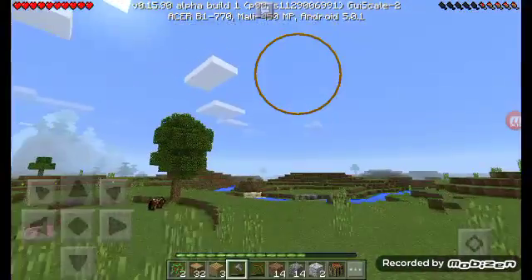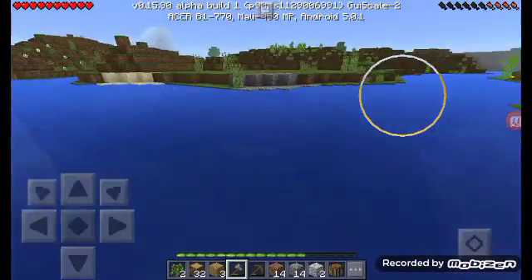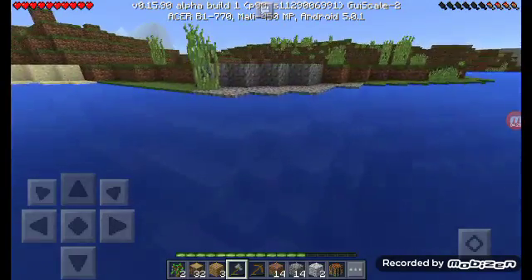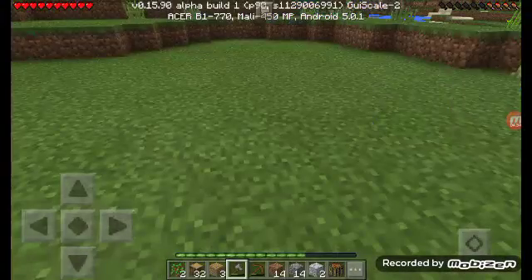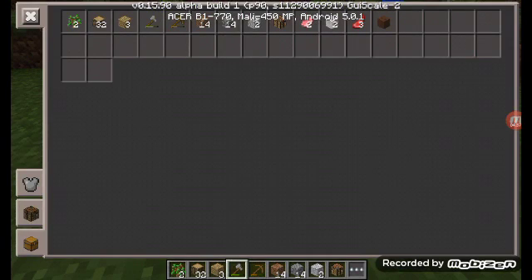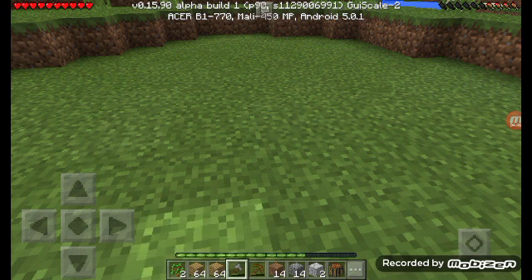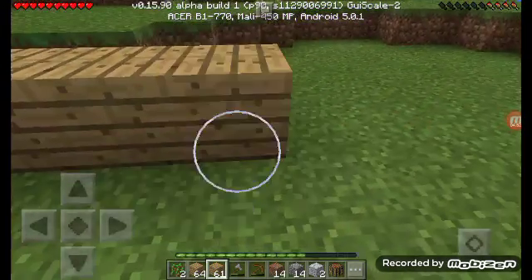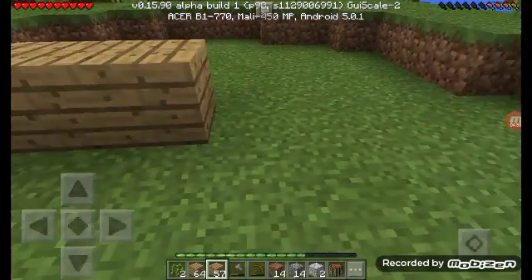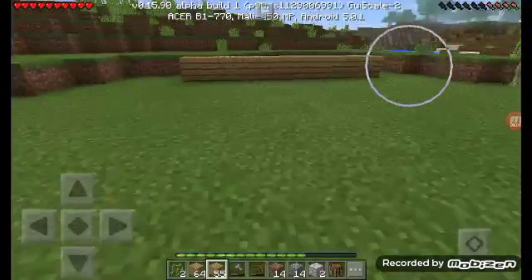This area is not as flat as I thought it would be. Let's cross the water. My hunger is going down really quick — that's not a good sign, no more sprinting. I think I'm just going to make a small house here to begin with. Let's start off by making a bunch of planks — I'm a decent house builder in my opinion.